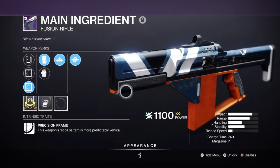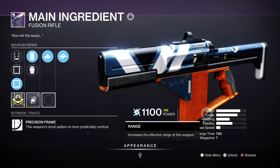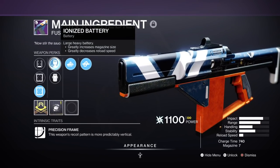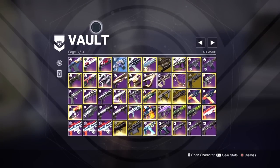Another Arc Fusion — look at the range difference here. This Fusion is going to be better for GMs compared to the Last Wish one. It's got Auto-Loading Holster, so really good. I'm not here to tell you the God Rolls on it — I'm just showing you what Fusions I'm looking at in my vault.